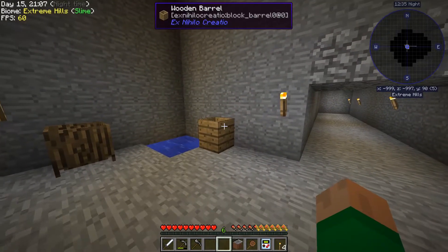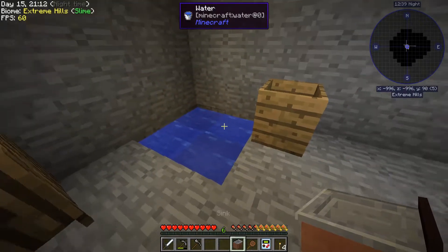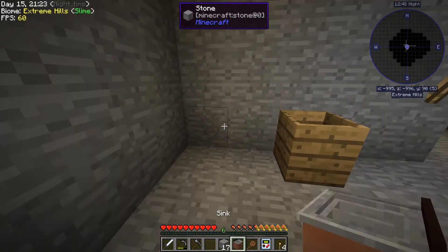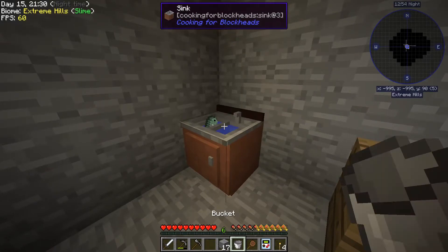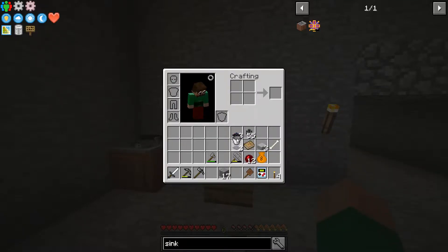The sink does two things: it serves as an infinite water source, so I can actually just get rid of the old water setup. The other thing you can do with the sink is dump any liquid in it and it goes away - so it's essentially a trash can for liquids.